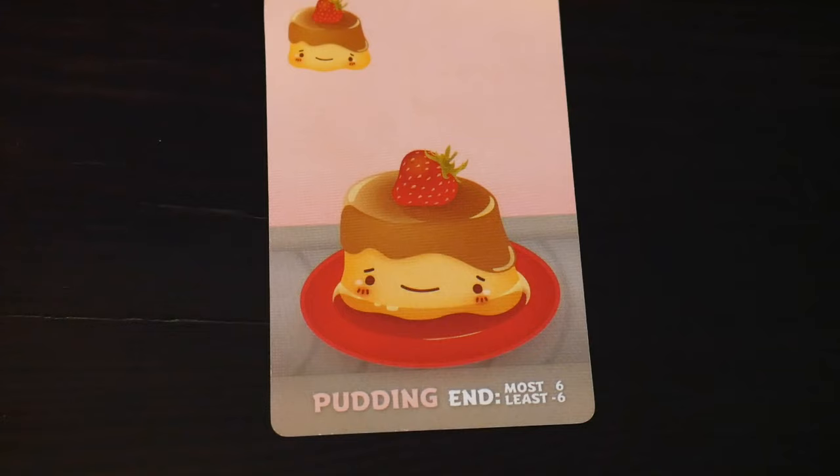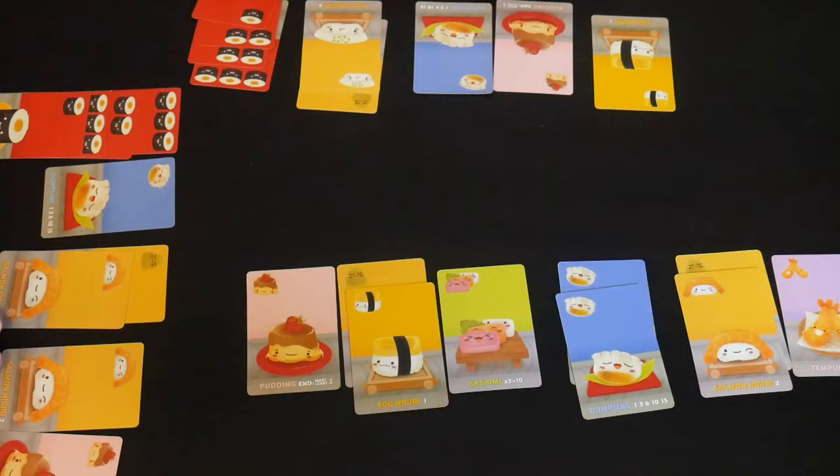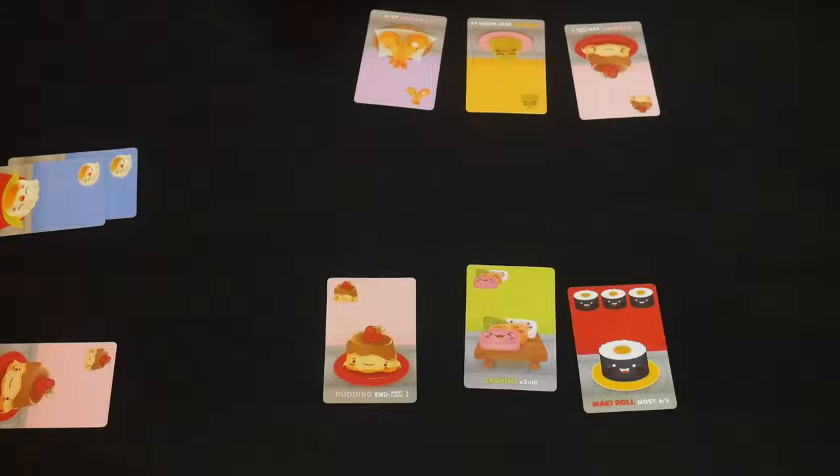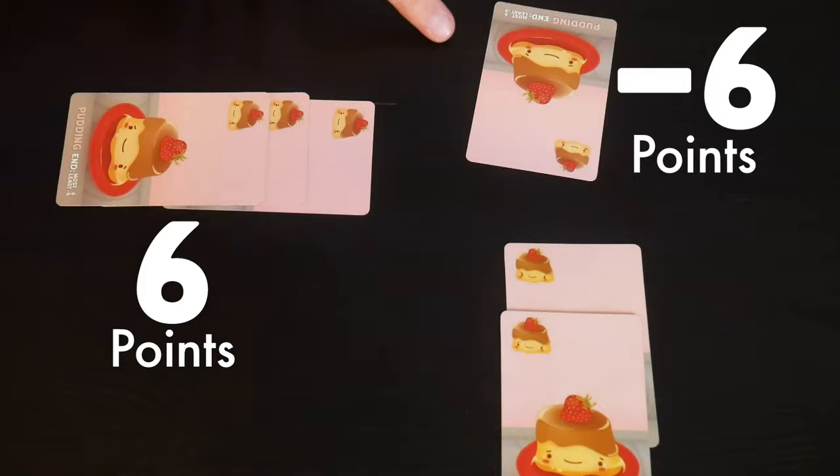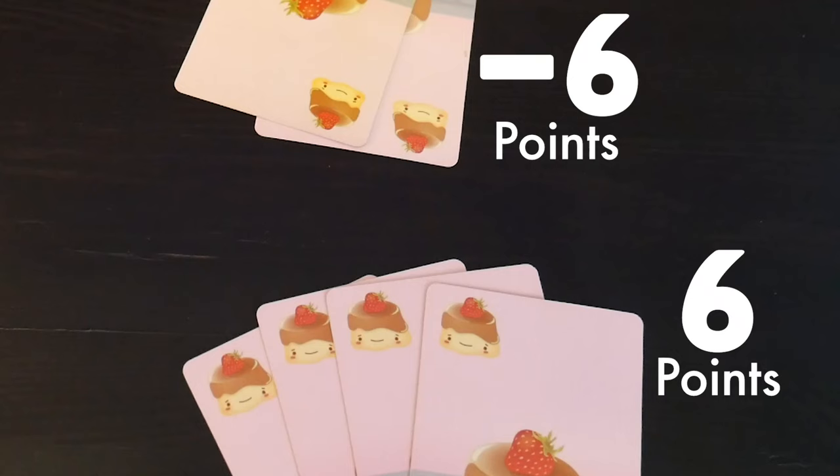The last way to score points is with pudding. These are unique because they're not scored until the end of the entire game, based on how many puddings you collected throughout all three rounds. Everything else is scored and then discarded at the end of each round, but you save the puddings until you've played through three whole rounds. Then they work sort of like maki rolls — whoever has the most puddings gets six points and whoever has the least loses six points. If there's a tie you split the points, and if you're playing with just two players, don't give anybody a penalty for the least puddings.